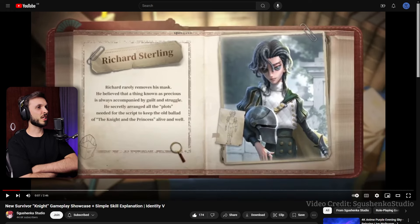Richard Sterling. Richard rarely removes his mask. He believed that a thing known as precious is always accompanied by guilt and struggle. He secretly arranged all the plots needed for the script to keep the old ballad of the knight and the princess alive.